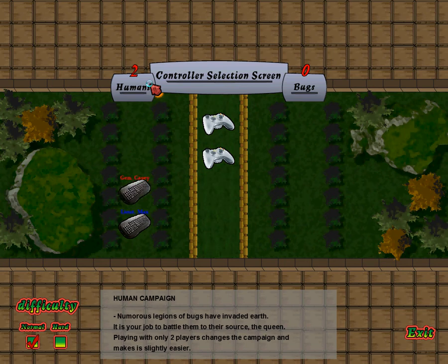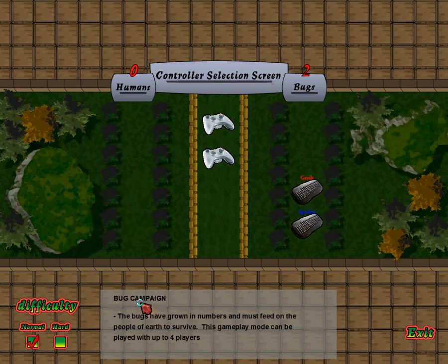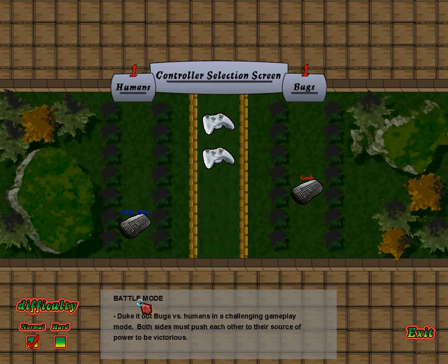If you both be humans, it will be a human campaign. If one is a human and one is a bug, then you do battle mode. Or you can both be bugs and do the bug campaign. For now, I'm going to do the human campaign.